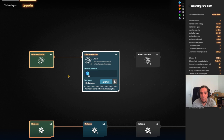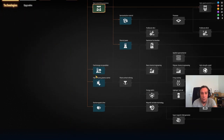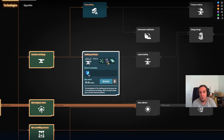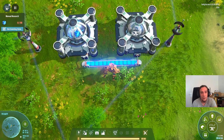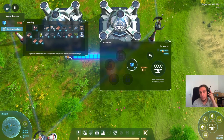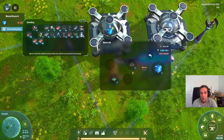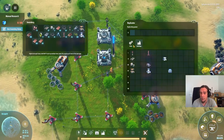Let's pick a tech to research. Smelting purification is really awesome — it offers a better fuel, which is why I want to go for it first. It requires 100 electromagnetic matrices. Now we no longer have manual research happening; this lab is consuming cubes automatically, just like we did manually before. The problem is we don't have an automatic supply of circuit boards and magnetic coils yet, so let's change that.